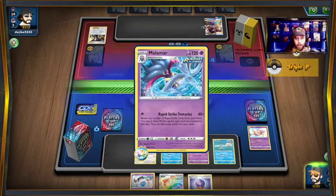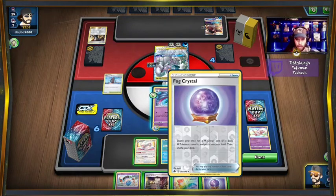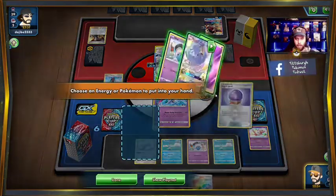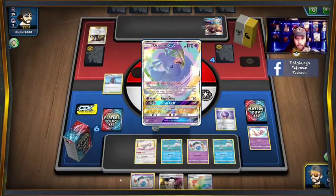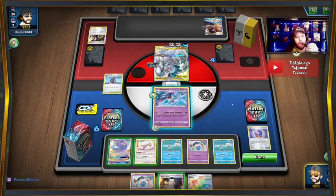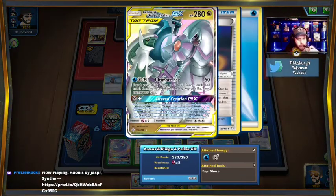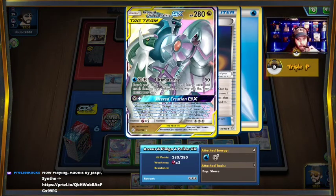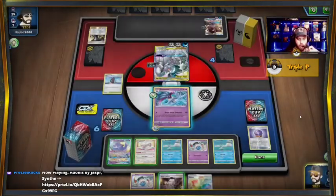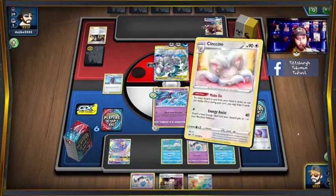We need to take those two prizes — knockout right here. Okay, Boss may be an option. We got our Octillery — needed him. We just get the Boss. So how much damage do we need? 40, 80, 120. We need seven Pokémon total — we're gonna pull three, four, five. Hopefully get something else off of it. I think we just don't need the Boss — we're gonna Make Do first.